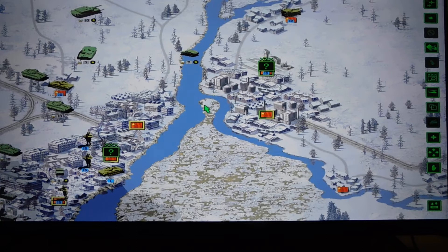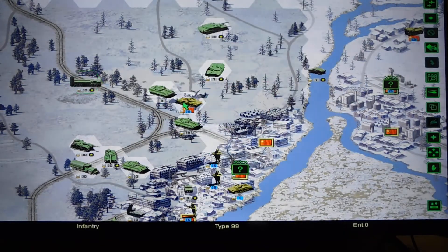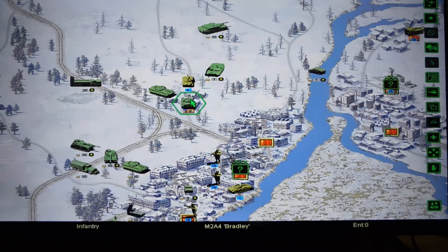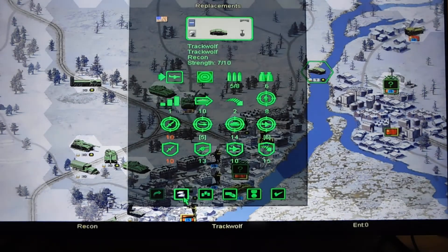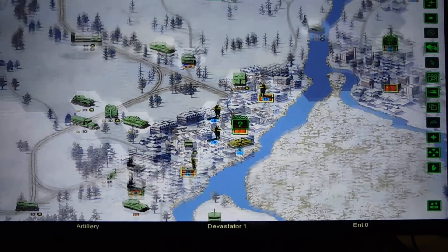I have to think about how to cross this river and reach Walsh. First things first — why is this infantry still on the battlefield? Now I can destroy it with the tank, and more infantry. This recon will stay on the river for now to watch for invaders.